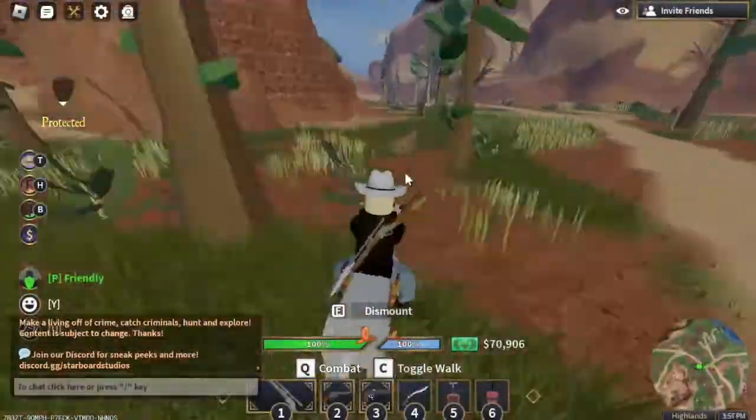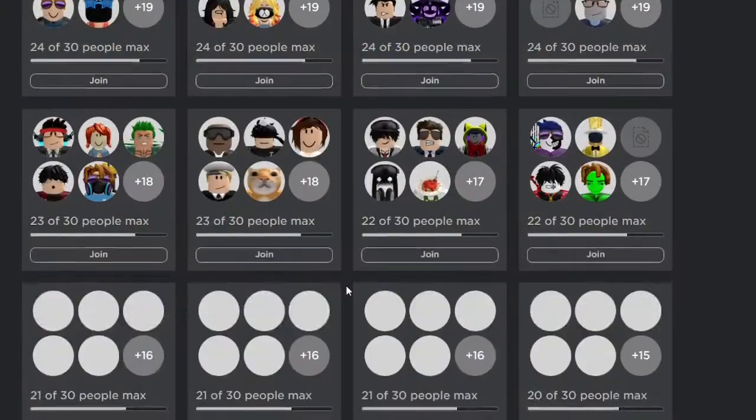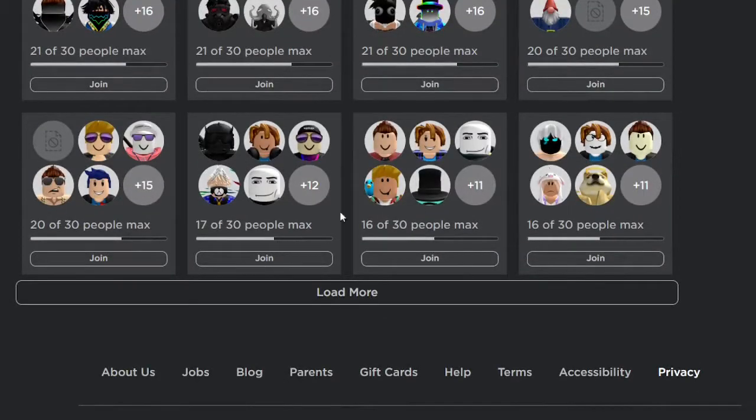I'm going to show you how to farm legendary animals in Wild West. To start, you need to join a 15-player server or something around that, as legendaries only spawn in 16-plus player servers.